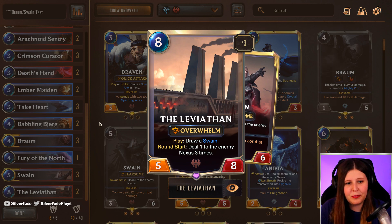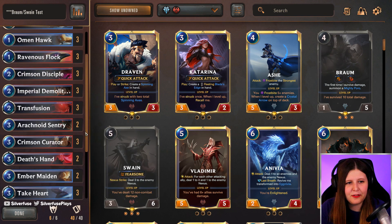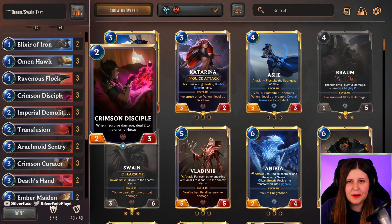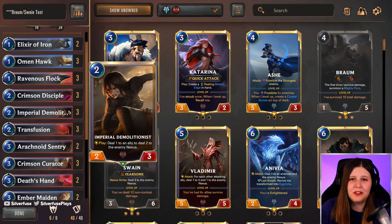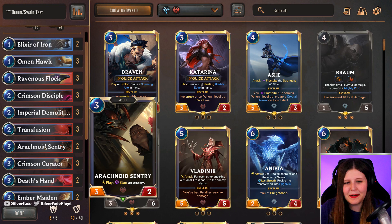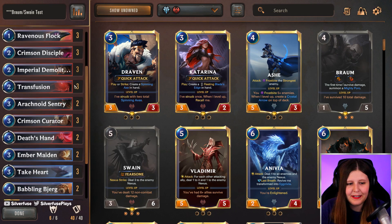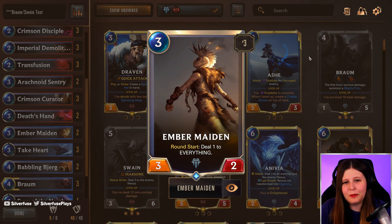It's a very powerful mid-range deck. Braum is just very powerful on curve — there's no doubt about that. Most of the time you find a lot of value in him. I have a few ways to help level up my Swain: Crimson Disciple is a favorite of pretty much everyone, along with Imperial Demolitionist and Transfusion as well. I have the Stunt Spider — as I call it — along with Ravenous Flock to help as well.